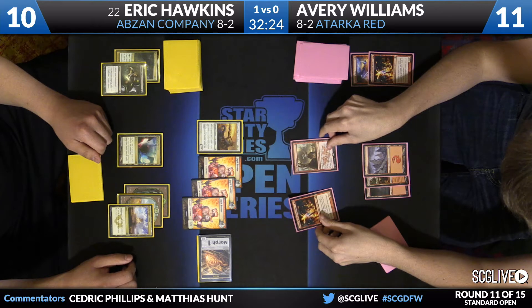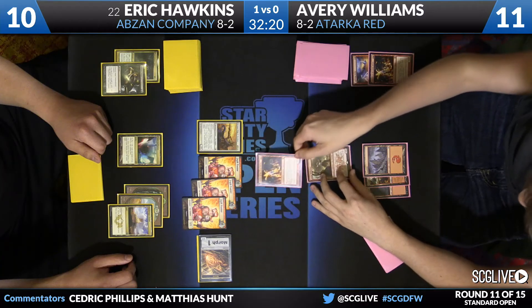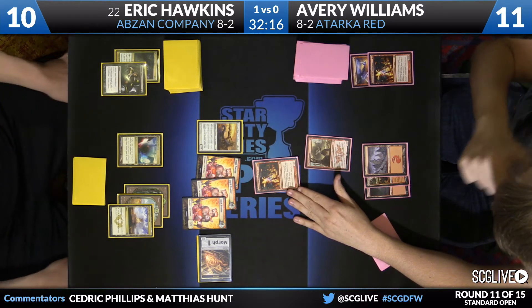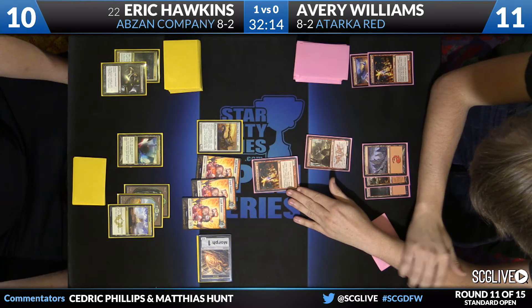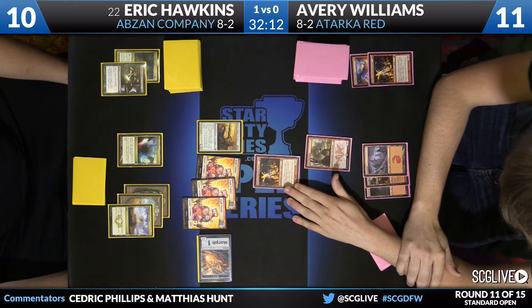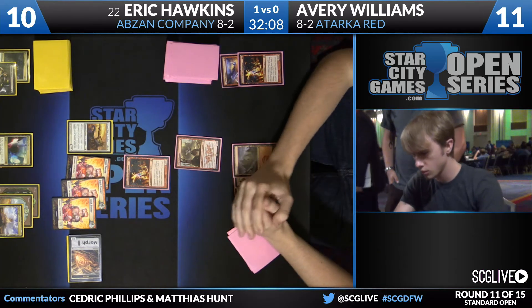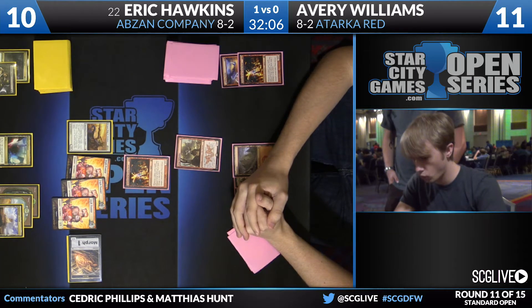There's a face-down morph — I'm fairly sure it's a Deathmist Raptor as there's an Endlawn trigger. If it is Deathmist Raptor, why would he play it face-down? Not sure. What's actually interesting about this game is that Avery might be able to still steal it — he has two Stokes in hand. He can cast one, put Hawkins on 6, cast another, put him down to 2 next turn. So if he peels a land, he can play Stoke, Stoke, and then an Atarka's Command and be able to win this game.